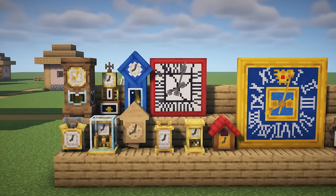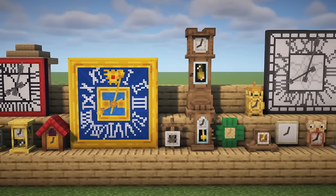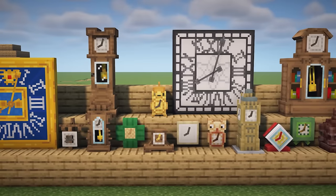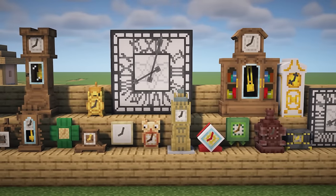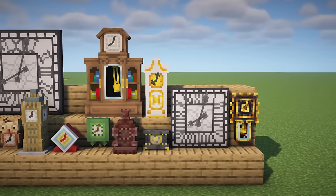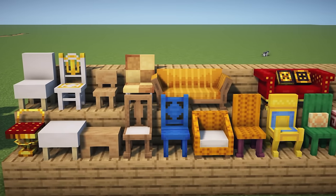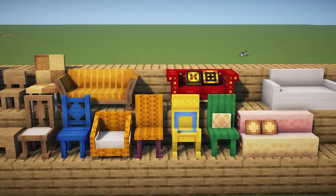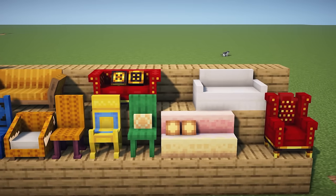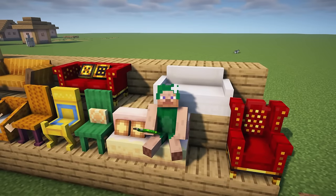There are 30 more clocks with charming textures and unique sounds — many clocks chime at noon, midnight, or dawn. Best of all, the clocks tell accurate time. Enjoy 20 more seating options ranging from stools to chairs to sofas; finally you can come home from a hard day of mining and crafting, put your feet up, and relax. Some seats can even fit two players at a time.